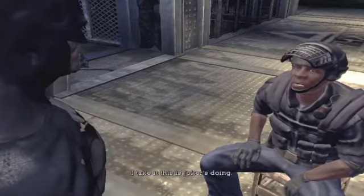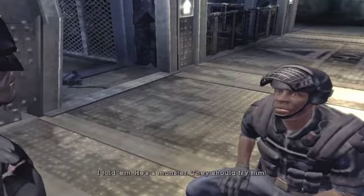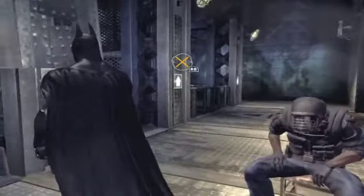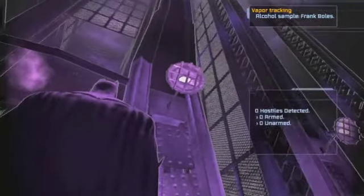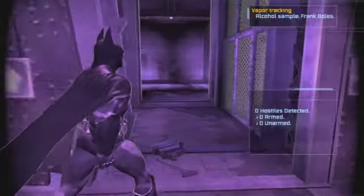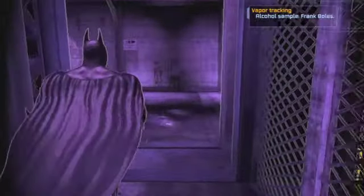Let me talk to the officer. Maybe he has something to say. 'I take it this is Joker's doing?' 'Who else? I told him he's a monster.' Batman made a funny — I think I'll stop him. Alright, there's the vapor trail. No hostiles — no one on arms. That's interesting. I'm just gonna look around and see what I gotta do.